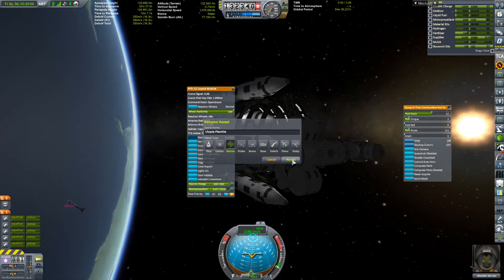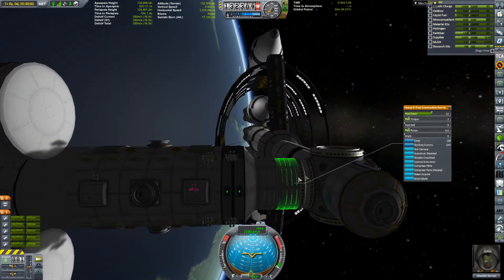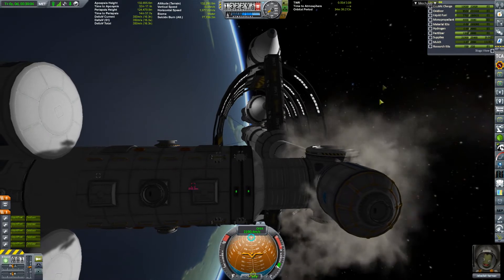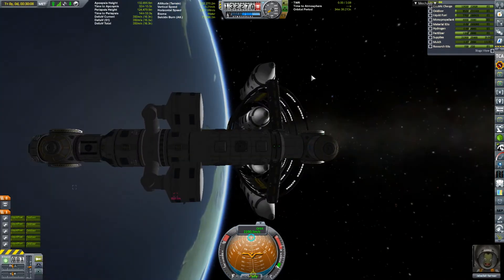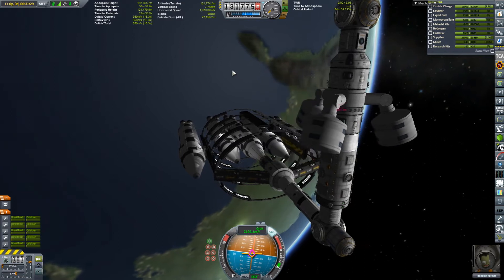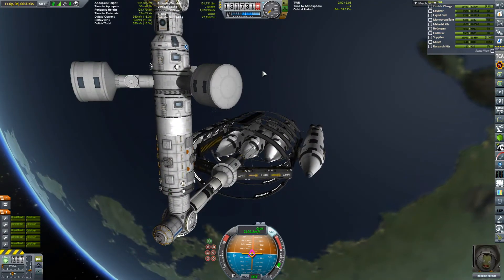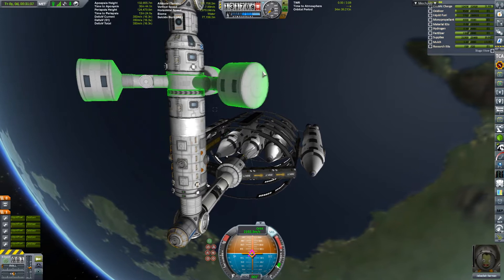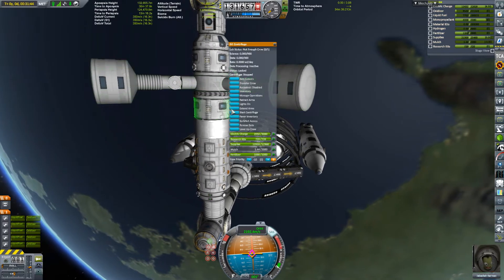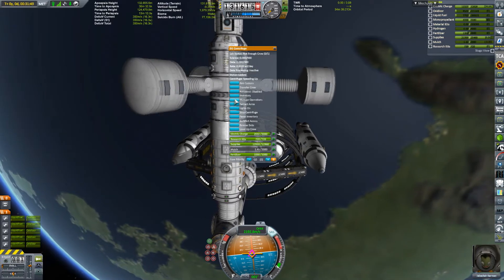Utopia Planitia, for any Star Trek geek out there. Now we do have this lovely little section here. What we want to do is compress the parts — and there we go, it is all built together. And there it is! Start the centrifuge.